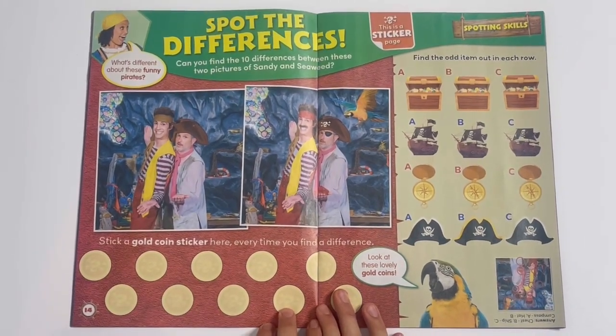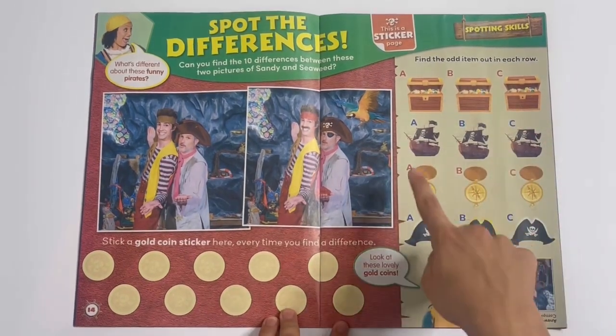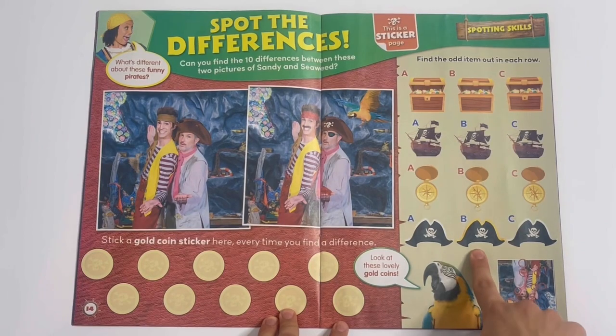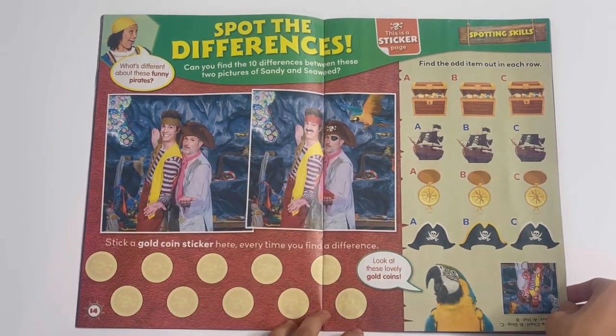Find the odd item out in each row. Odd, odd, odd, odd. I'll show you the answers here on the pictures of Sandy and Seaweed.